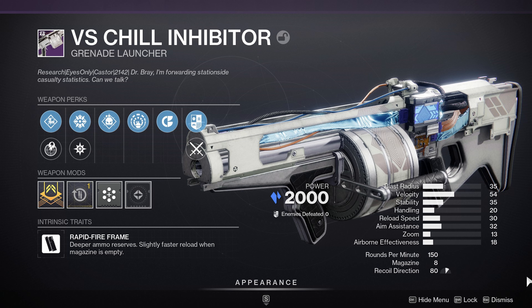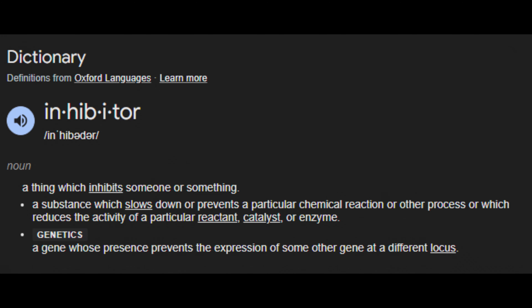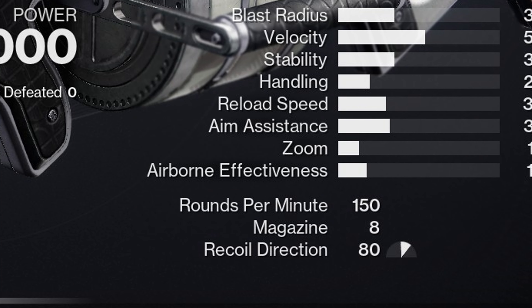The VS Chill Inhibitor. VS — Vesper Station. Chill means relax, cold, freeze. Inhibitor — stop, prevent. It's a grenade launcher. GL. G is the 7th letter of the alphabet. L is the 12th letter of the alphabet. G plus L — 7 plus 12 is 19. With backup mag on my roll of the GL, I have 8 shots. 19 — 9 minus 1 is 8.